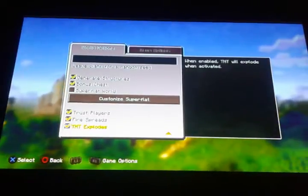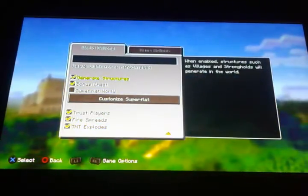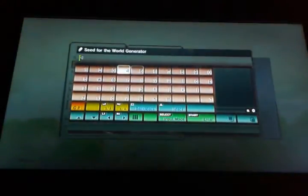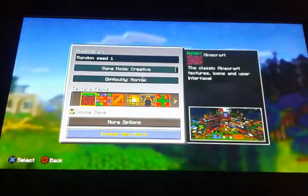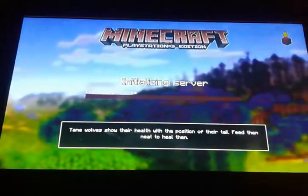Welcome to episode 1 of Random Seed Wednesday. I'm going to try and do this every week — I'll just put in a random phrase and see what the seed is. So let's do the channel name: Dabbing Dragons. If you guys have any suggestions for a random name, phrase, or list of numbers, go ahead and put them down below. Without further ado, let's get started.